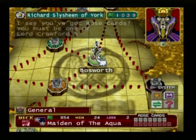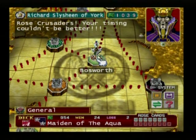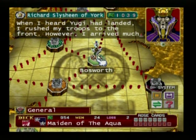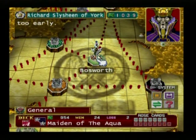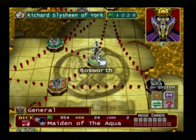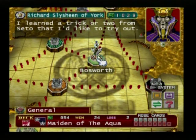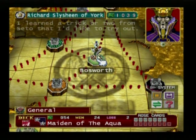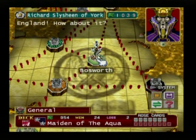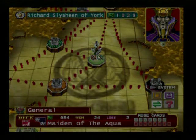He says: 'You must be one of Lord Crawford's Rose Crusaders. Your timing couldn't be better.' He thinks I'm one of them. Then: 'I arrived much too early. It'll be some time before Lord Crawford and his men arrive. In the meantime, why don't we play a duel or two?' So he thinks I'm on his side and he wants to duel me. But who cares? Let's just get it on.